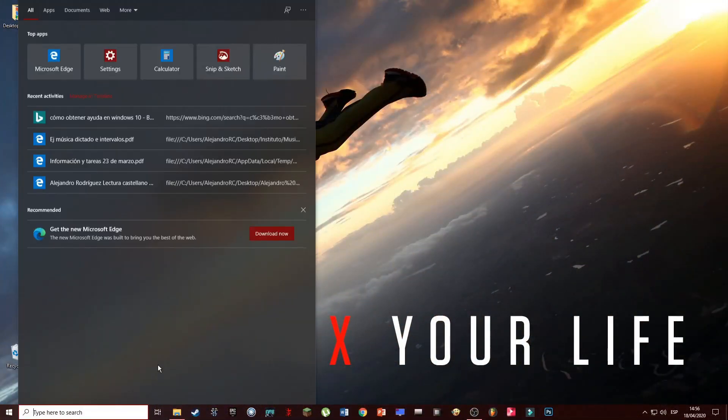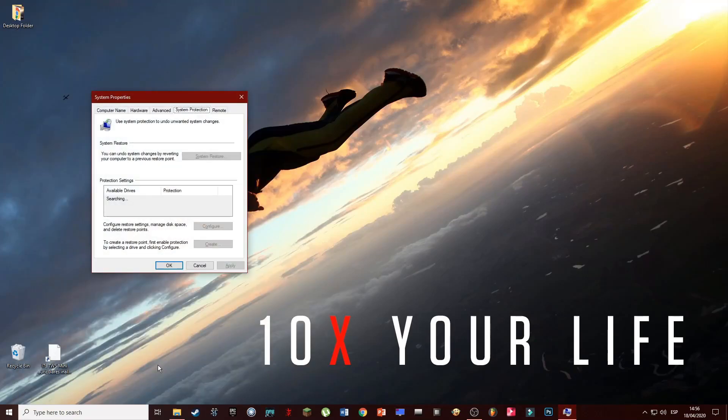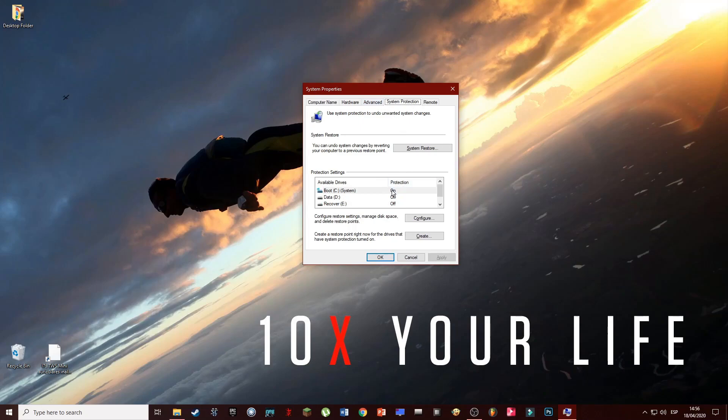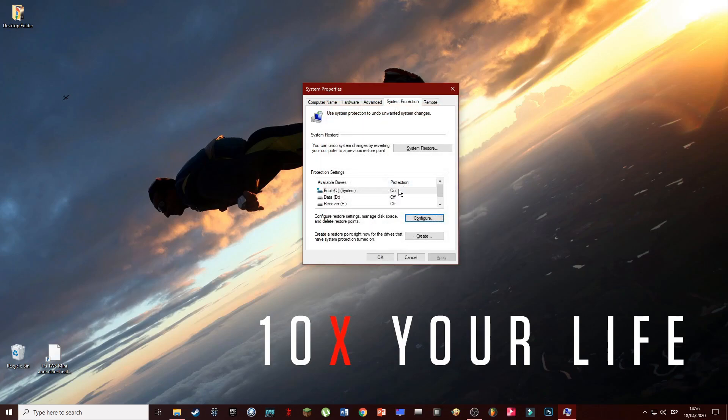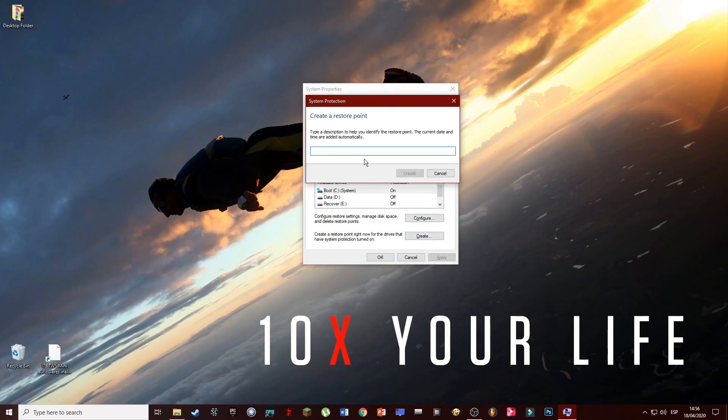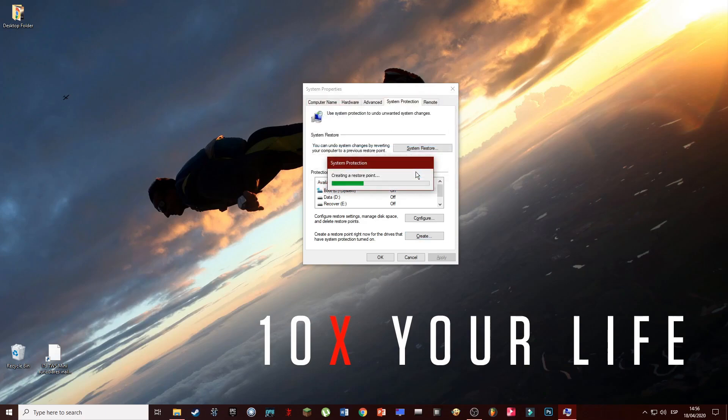First of all we're going to make a recovery point in case something doesn't go as intended. We first go to the configuration and make sure that it's turned on. Then we're going to assign up to 10% of the space, but 4 to 7% is ideal, and then we hit apply. Then we will make the recovery point with the name we want. And that's it — we're going to close the program.